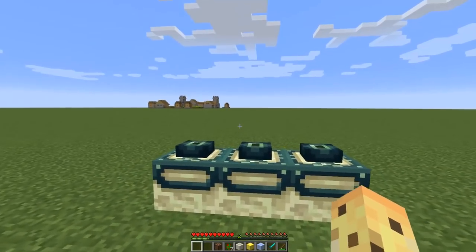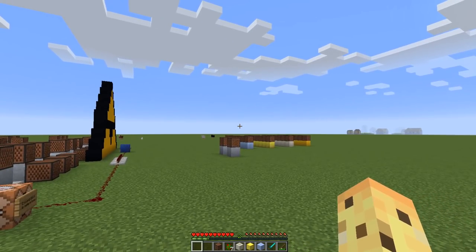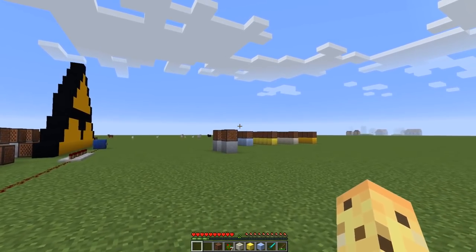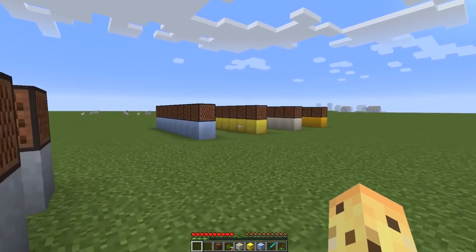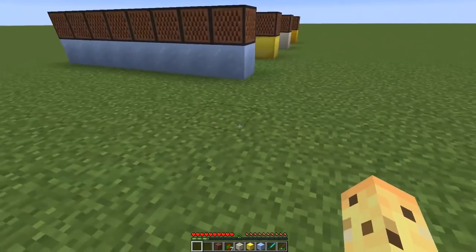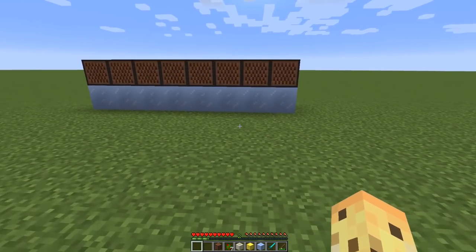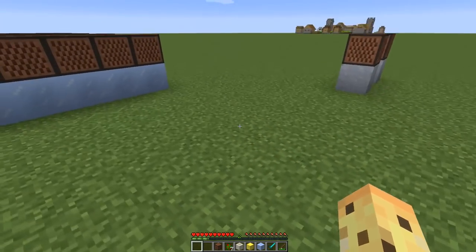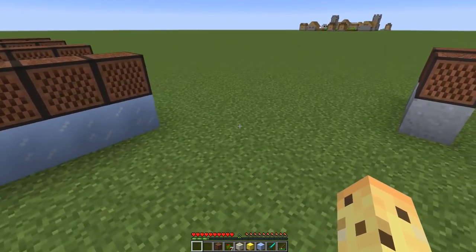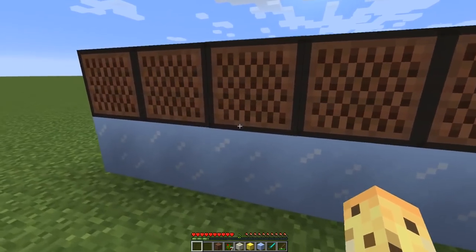Minecraft, as always, is improving with tiny little sound updates, but that happens every single update it seems like. They're not really that significant anymore, but one really big change in this particular update is the fact that note blocks now have a whole range of new sounds. If you don't know, depending on which block you place note blocks on, you'll have a different noise, and every block is filled into like four categories — there's the wood-based ones, there's the wool-based ones, there's the stone-based ones, and then there's everything else which just kind of sounds terrible. However, with this update they changed it to add a few brand new noises — let me show you some of those right now.